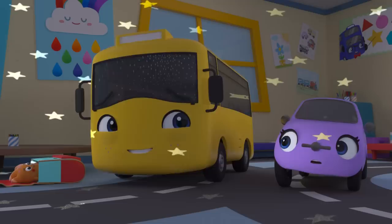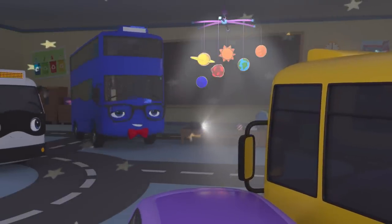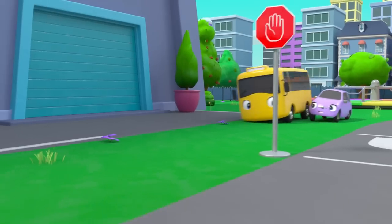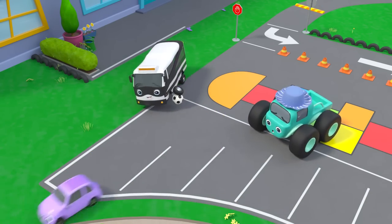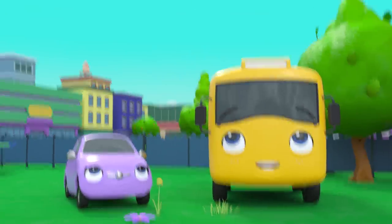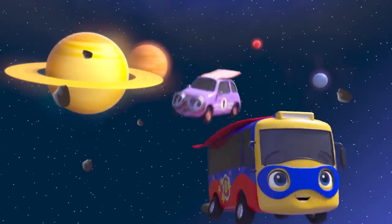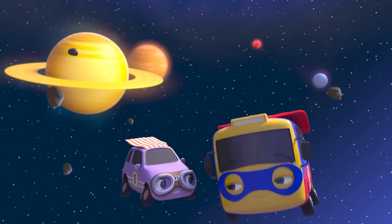It's our nearest neighbour — I want to go to Mars! The first bus to put wheels on Mars! Watch out for those asteroids, Buster! Space is awesome — I wish we could go up there! It's Super Buster, flying through space like a rocket! And Speedy Scout, zooming across the universe! Let's explore space!